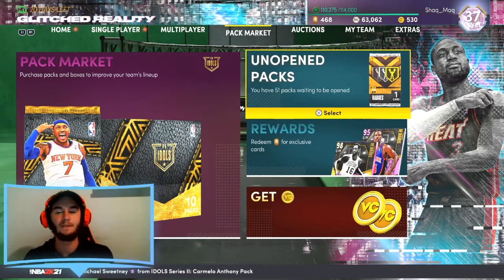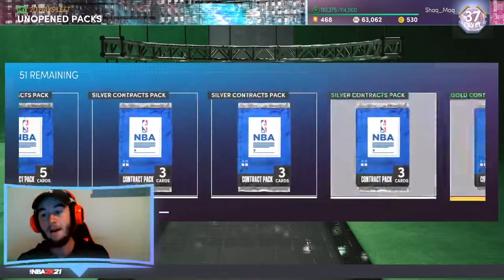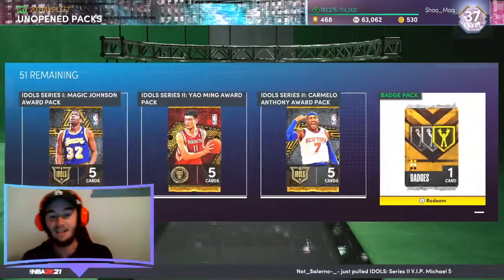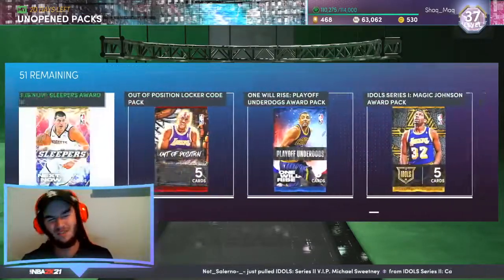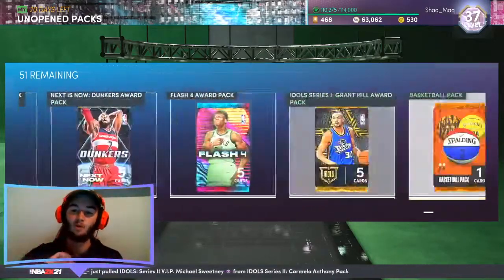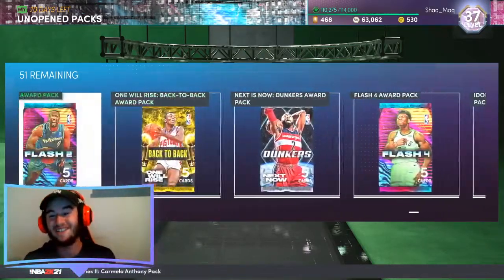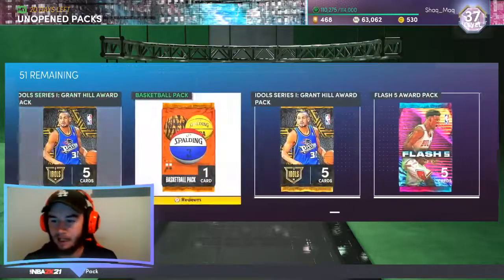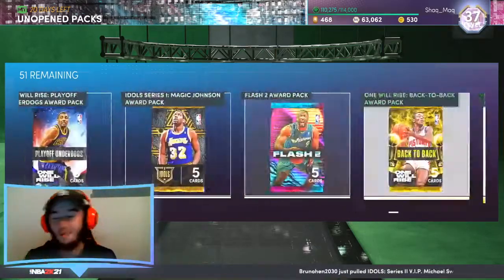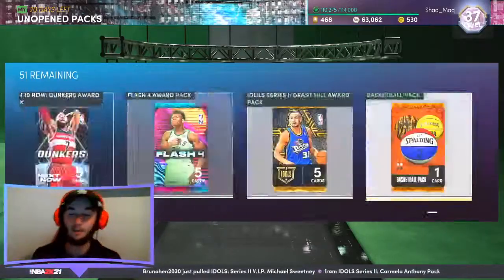We do not have exactly 51 packs. A lot of these are contract packs that I've just been keeping stored away, but when we get to a certain point everything here is prize packs, and there's a lot of really nice ones. Obviously we've got a few casual basketball packs and badge packs which we'll open quickly, but the rest are ranging from season one to the current season. Hopefully a few headliners, wouldn't mind a few galaxy opals — even a dark matter would be really nice, but I do not expect too much.